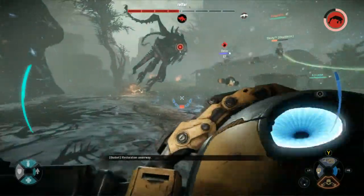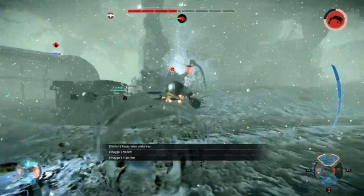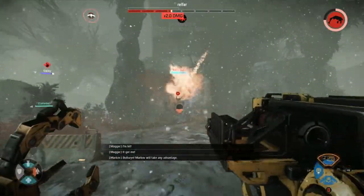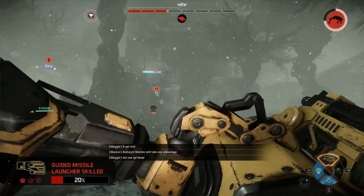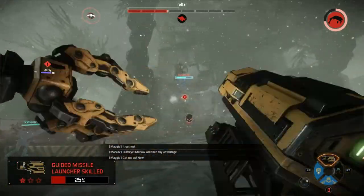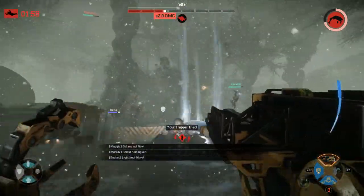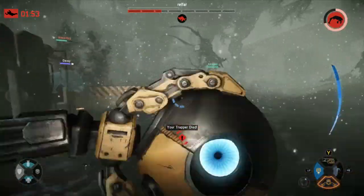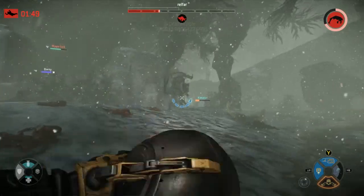I'm putting down turrets which are doing so much work. Our medic is going down pretty fast — the Kraken lays down a lightning strike and takes down our medic, which is really obnoxious. He's going ham on her, like 'Nope, you're not getting back up.' Unfortunately I can't do anything about it. Actually, it was our trapper that died, not the medic. I stand corrected.